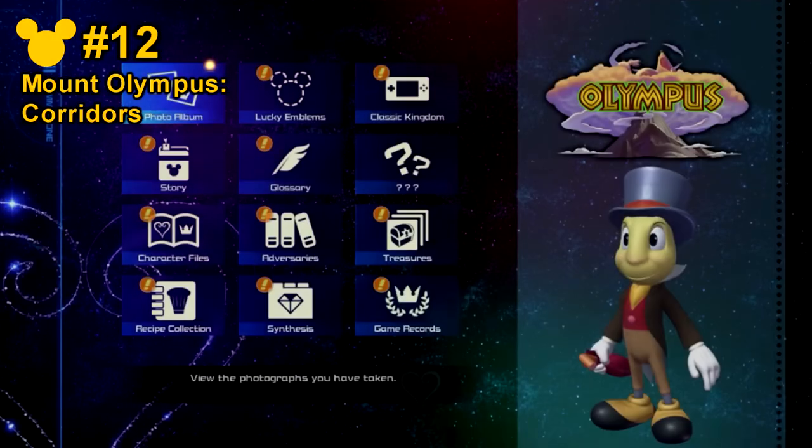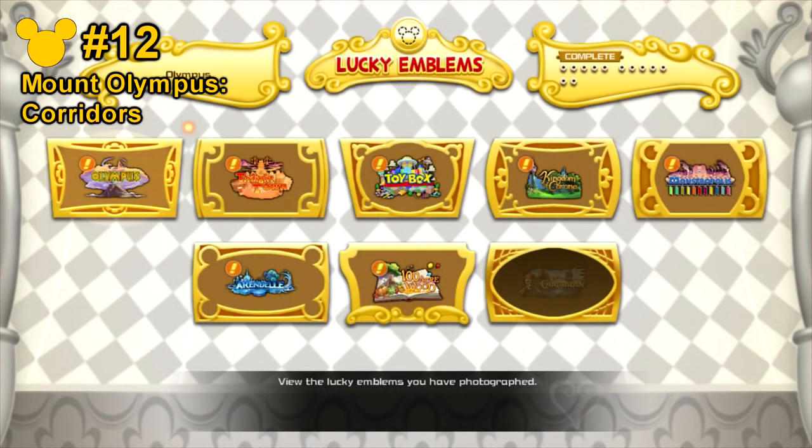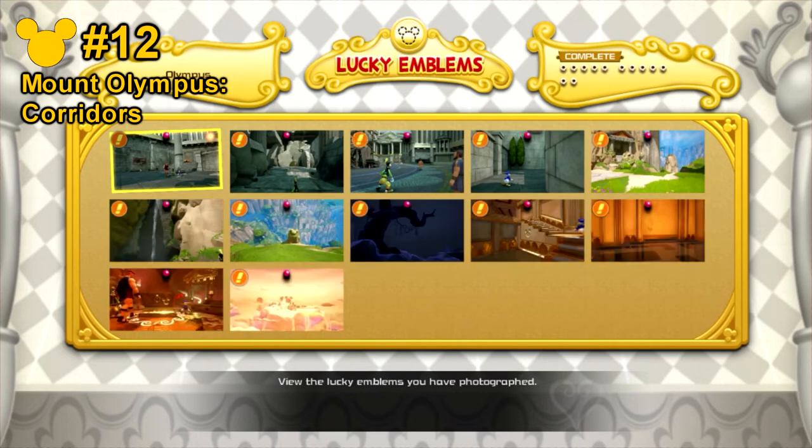If you take a look at your Lucky Emblem collection, you'll now notice that all 12 Lucky Emblems for the Olympus world are now collected. Thank you so much for watching this video, and I hope it helped.